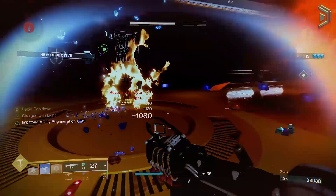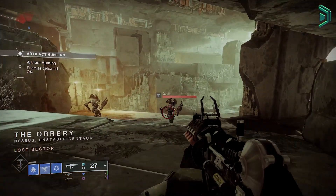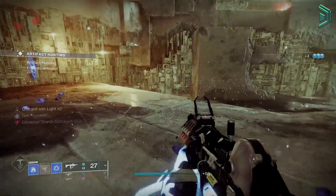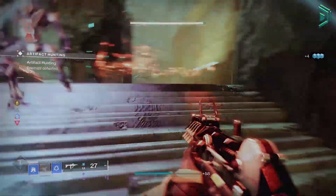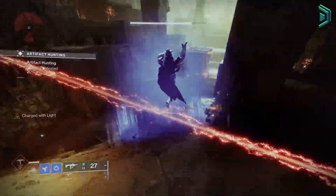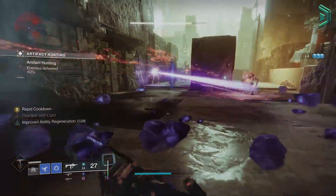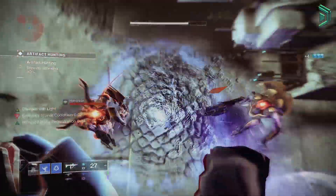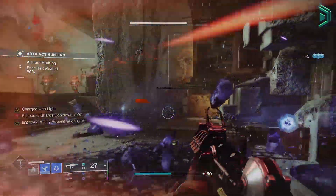So first things first, how do we use the build? The way you'll use this build is first run up to an ad and become charged with light. You'll do this by using your melee to kill them to generate a stasis shard, and then picking that up will give you 2 stacks of charged light. From here you'll then run around killing ads with your grenade and shattering it, which will create more shards to give you more stacks of charged light, and then you just repeat.